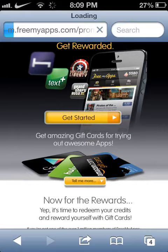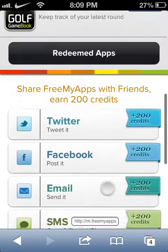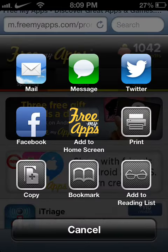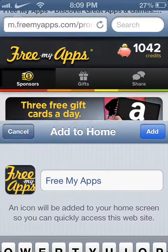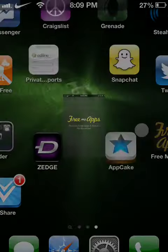You say 'get started' and then it'll go through a whole process with you, where you're going to want to click install and everything. Once that happens, you'll be here, and you're going to want to hit that and then add to that. Once you add that to your home screen — I've already done it — but it'll show up with an icon right here, and you're going to want to hit that.